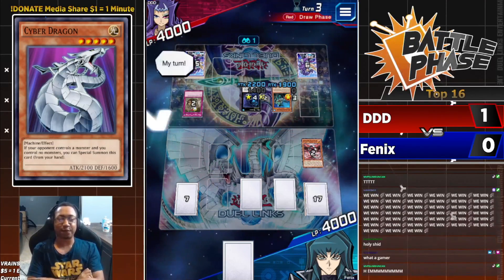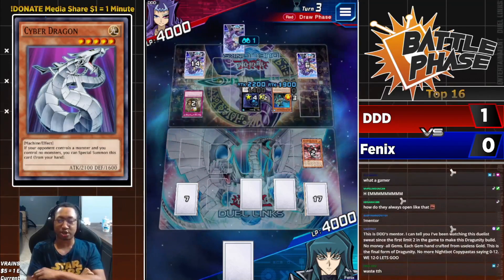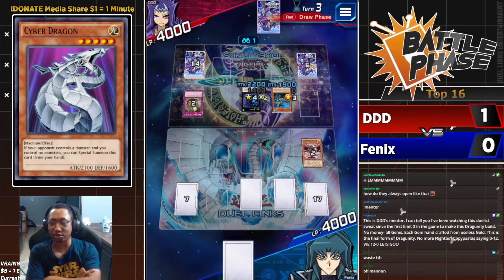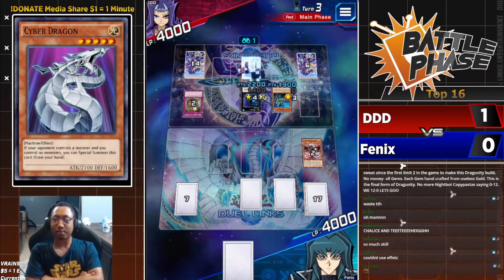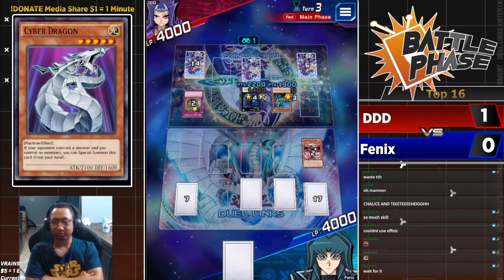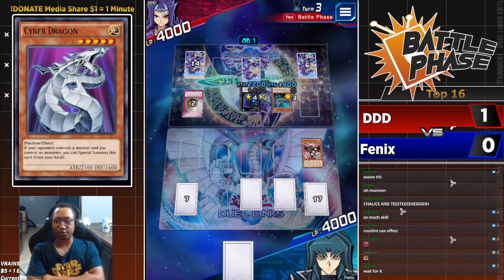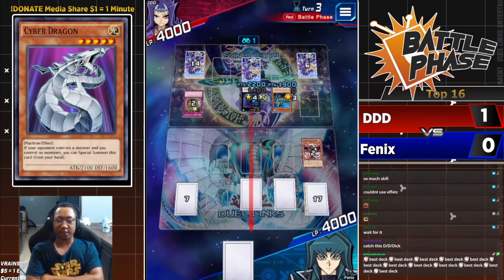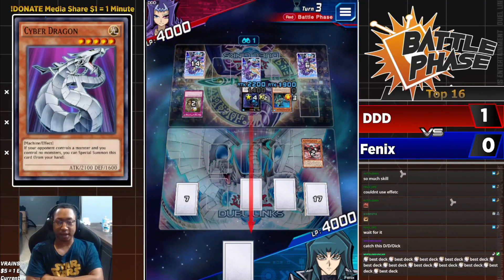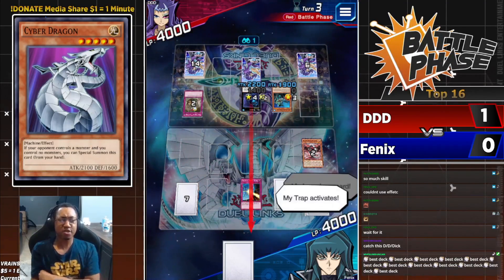Phoenix, you should have bought a better gaming chair. His deck is just better built, he is the better duelist. What are you gonna do? Abyss Dweller is swinging in direct. What does Phoenix have up his sleeve? Two set back row — Drowning Mirror Force threatening to send the Abyss Dweller back to the deck.